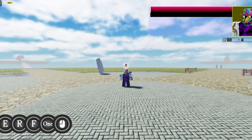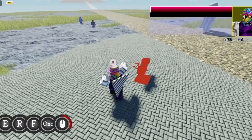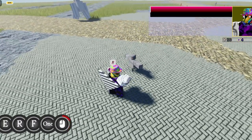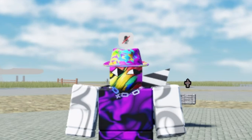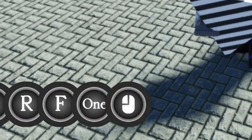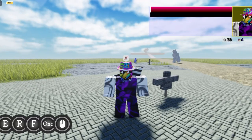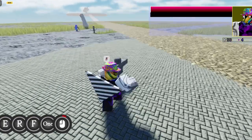Guys, we finally did it. We have fucking cooldown bars! Yes, after a very very long time, you can now have the ability to see your own skills. Yeah, look at that. Oh my god, and I made it so it's circular as well. Totally didn't take me like five hours. In fact, it only took me like two minutes, man. It was so easy.